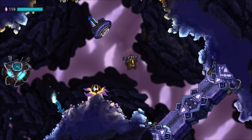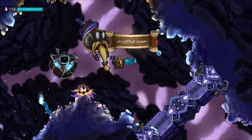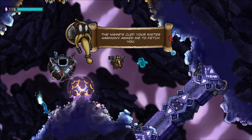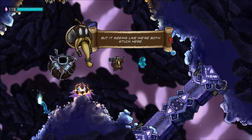'So you're a stubborn one.' There's a little blockade over there — gonna have to try to figure out what to do. 'Oi, you little chap. Are you Beat?' 'Yeah, that's me.' 'The name's Clef. Your sister Harmony asked me to fetch you. She's a feisty one. But it seems like we're both stuck here.'